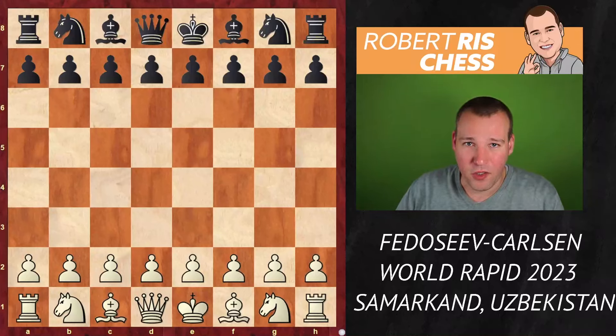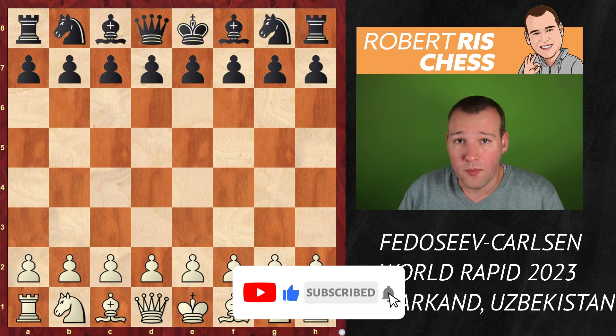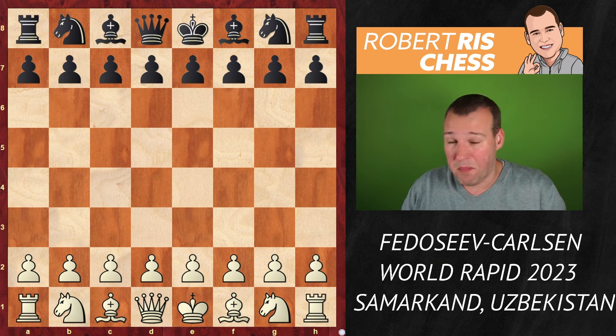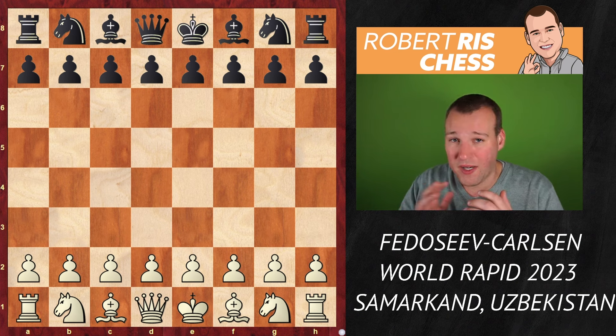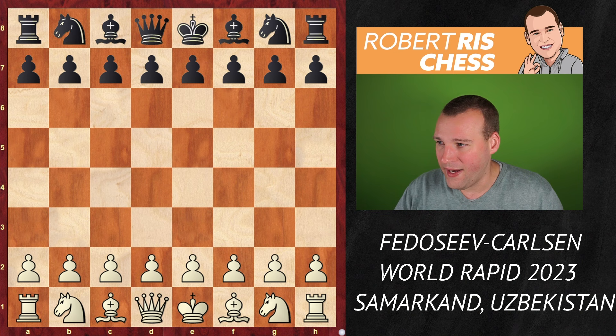It's round 10 of the World Rapid Championships and we're going to have a look at a game between the two tournament leaders with 7 out of 9. Vladimir Fedoseev is playing against Magnus Carlsen. It's a big game, a big clash of styles, because Fedoseev usually likes to take a lot of risk, and Magnus is a very all-round player. Let's see how he's going to play against that aggressive style of the Russian player.